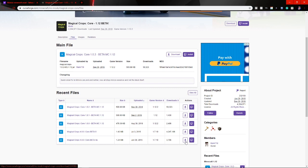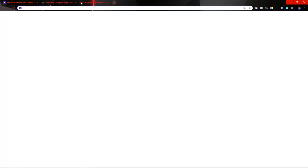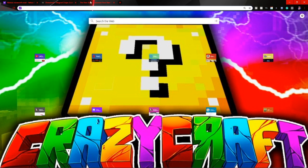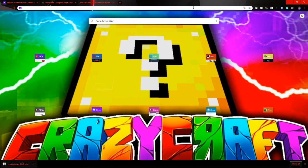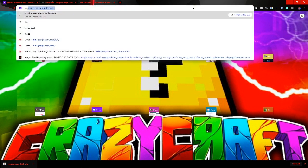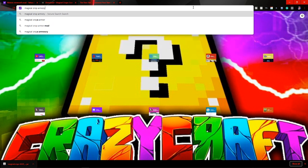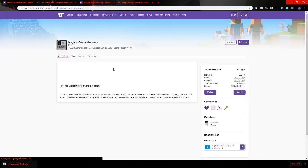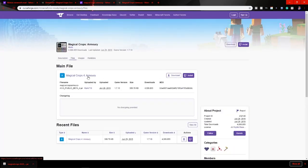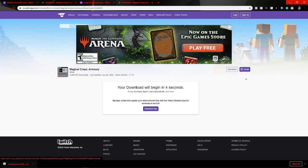Download that — it will wait five seconds. There are two mods involved in this, so also search up 'Magical Crops Armory.' When you search that up you'll find the links, go to CurseForge, and press download. Wait five seconds for that one too.